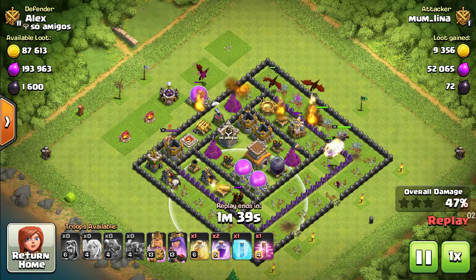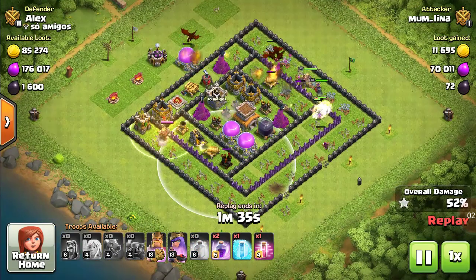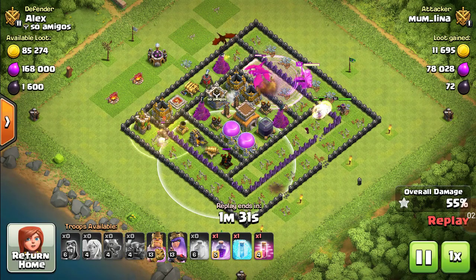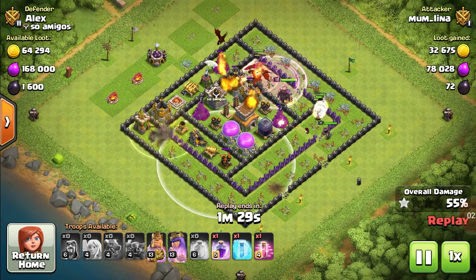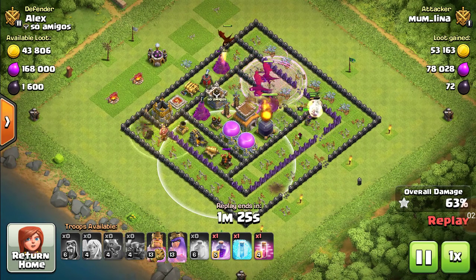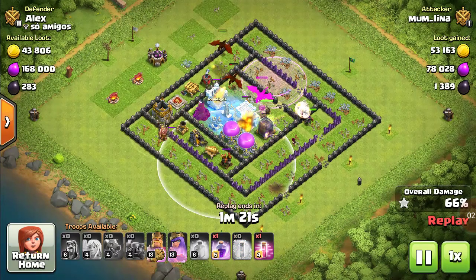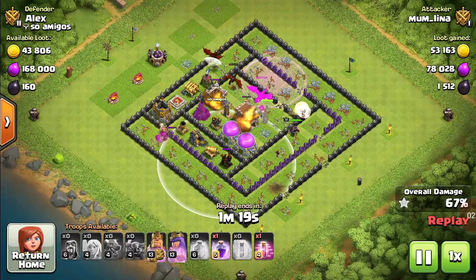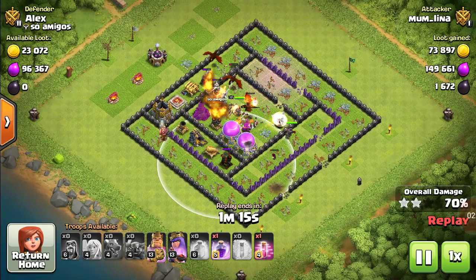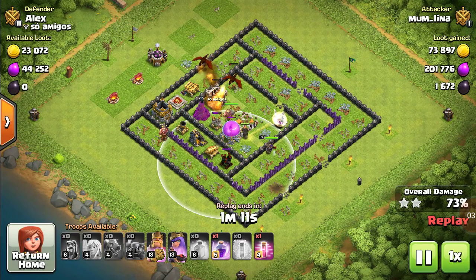On the opposite side, you'll be sending in your dragons. In this base, two of the air defenses are being upgraded, so you have that advantage. Your main aim is to save the healer and destroy all the air defenses before you deploy the rest of your troops.